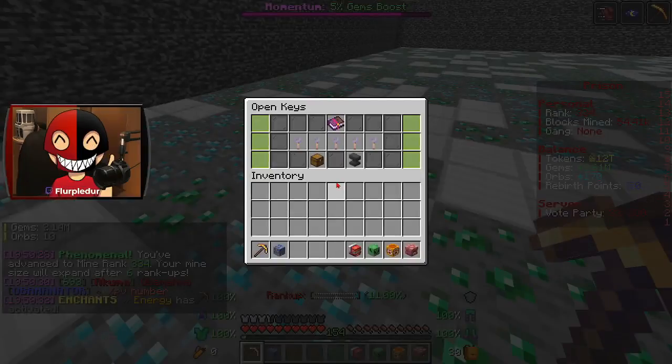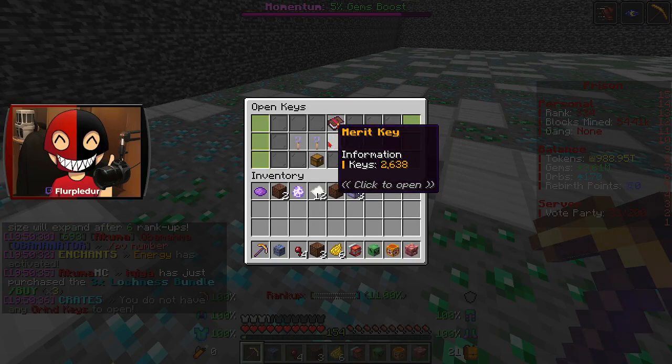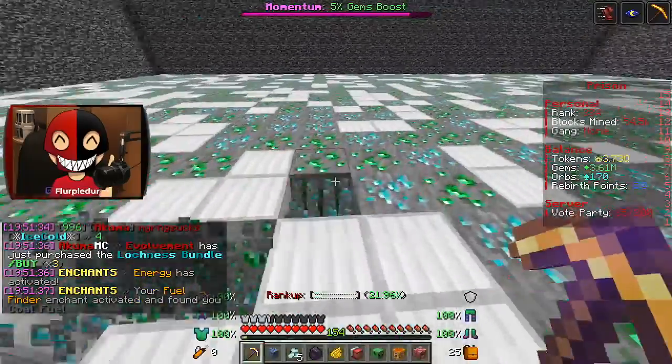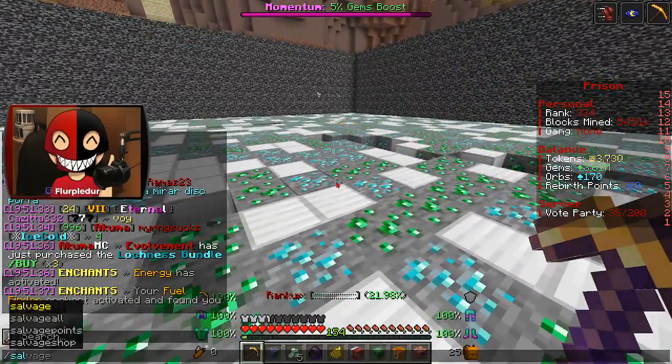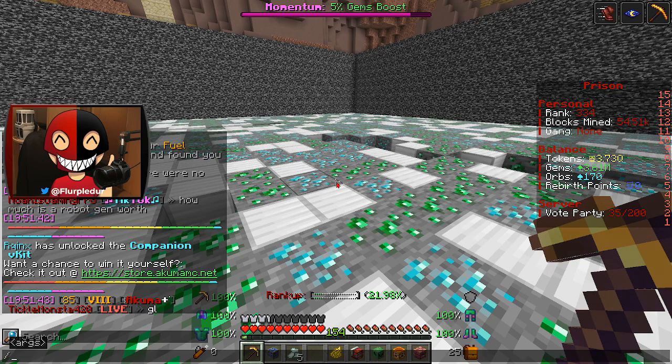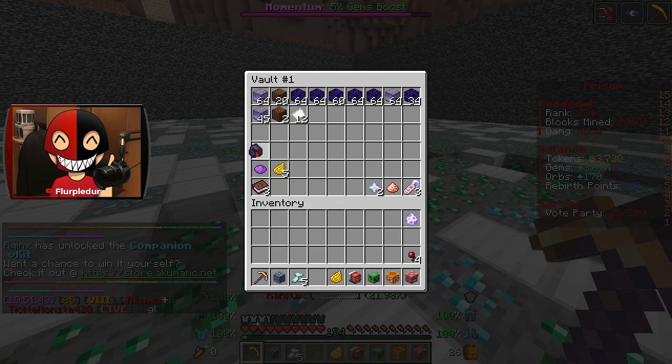I was just complaining about keys, saying I don't really care about keys, but then I forgot about them. Then I got diamond mystery vaults, which would give me a lot of tokens — a bunch of tokens. I got coal fuel — I will save that for the AFK miner.